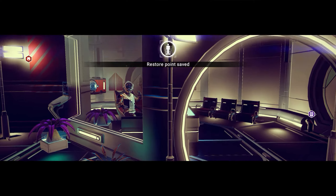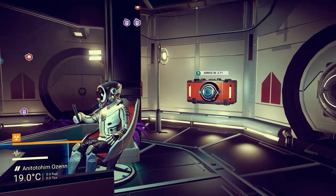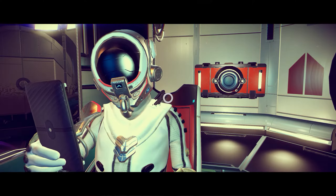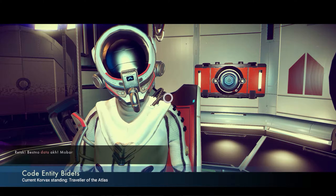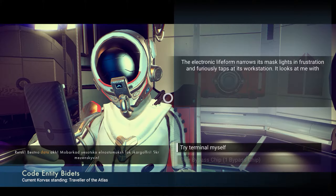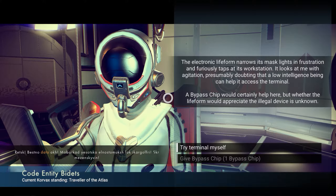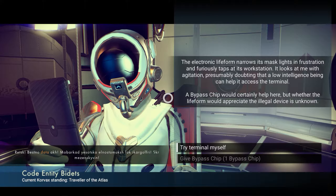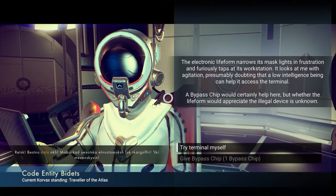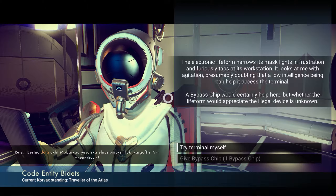Usually there's a guy in here. Hello. Oh look, he's got a multi-tool upgrade there. The electronic life form narrows its mask lights in frustration and furiously taps at its workstation. It looks at me with agitation, presumably doubting that a low-intelligence being can help it access the terminal.